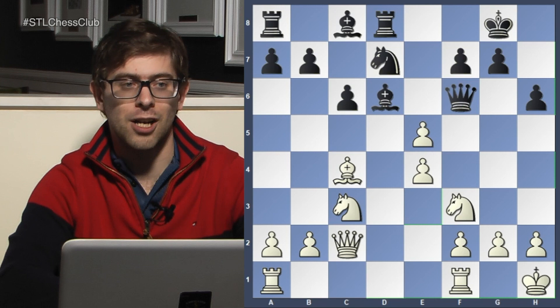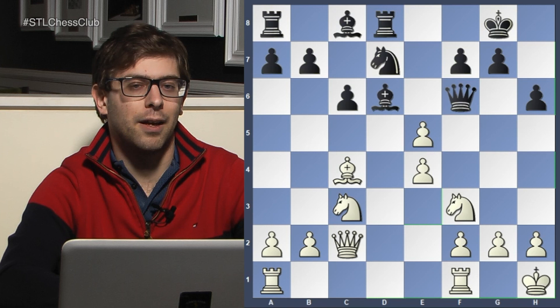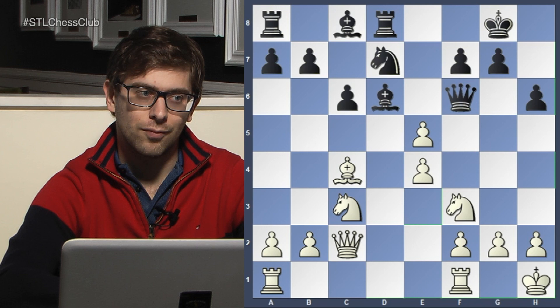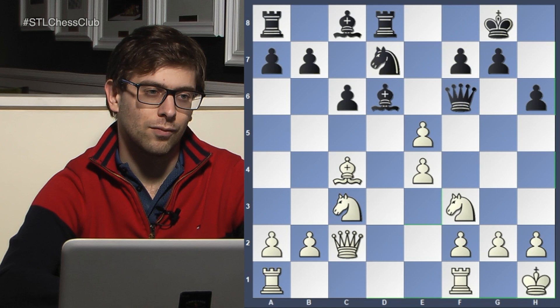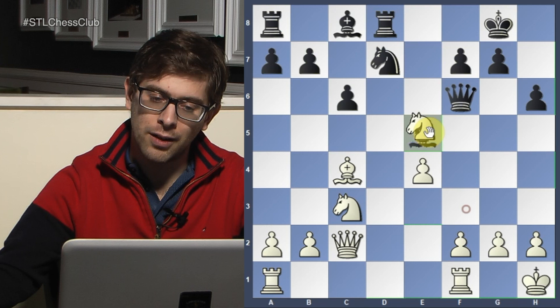D takes e5. And now you'll see Chigorin shine. His next move is very beautiful — strategically beautiful. What did Chigorin play here? The grandfather of Russian chess. He captured back. Bishop takes e5. Yes! And if you take, what's Chigorin's plan?